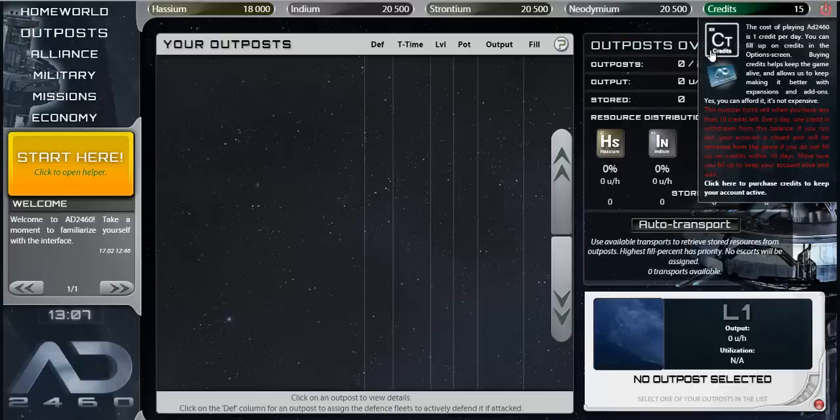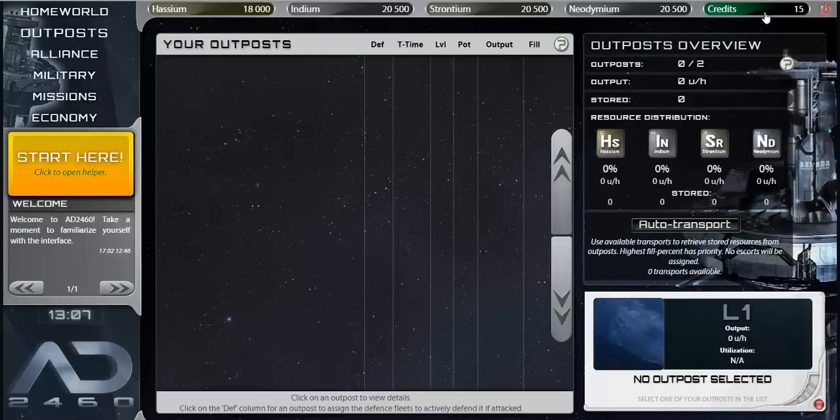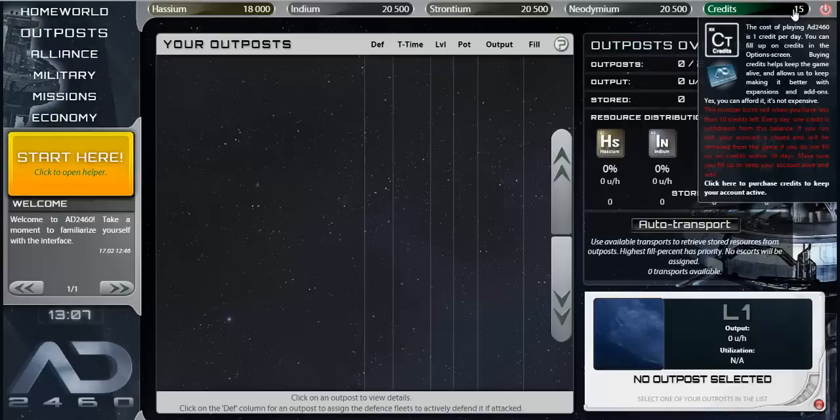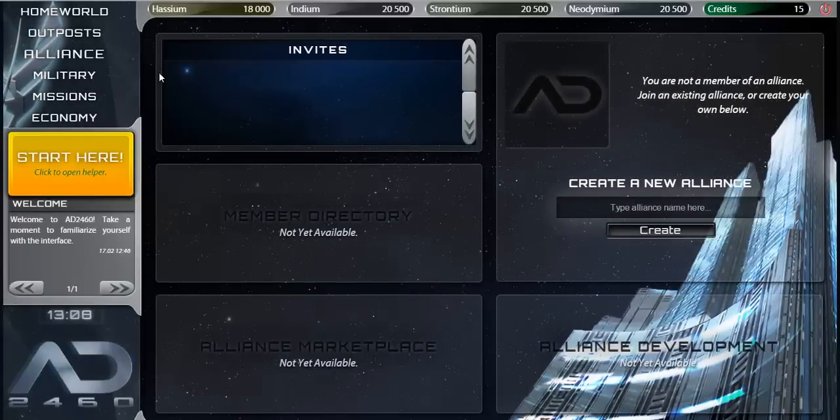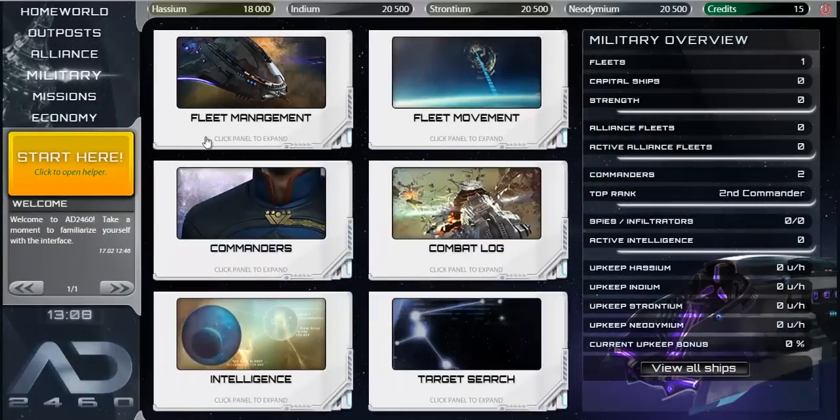This is how the payment system works: every day you play, it costs one credit. You can purchase more credits if needed. I currently have 15 because I just started. If you skip a few days, you don't pay for them — you basically pay only for the days you play. This is actually a per-day-of-gameplay subscription rather than a fixed monthly fee, which is a more dynamic and cost-friendly approach.